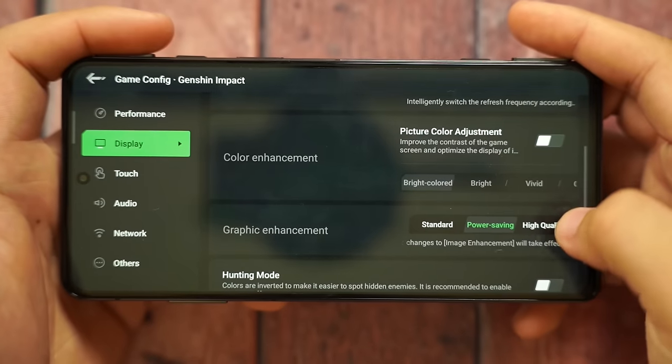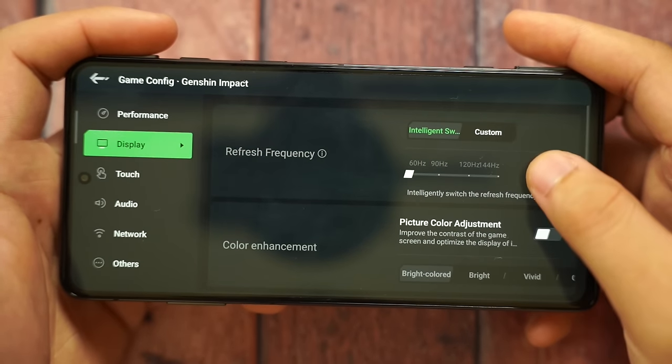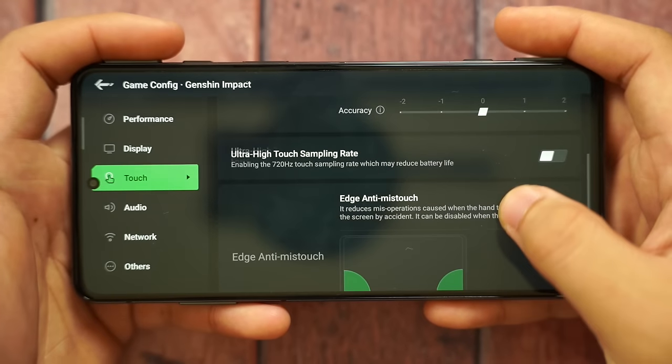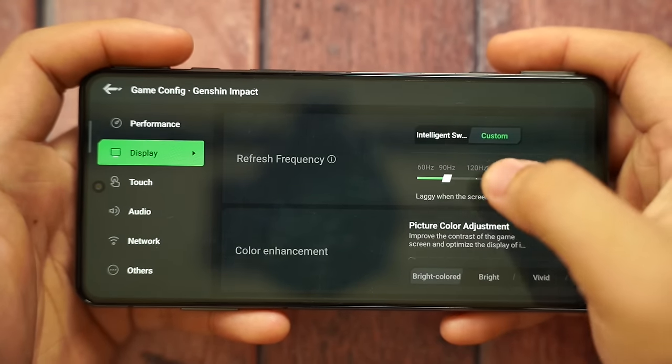There's overclocking through Ludicrous Mode, color adjustment for the whole game display — bright screen, vivid, or fully customized to be more colorful and vibrant. You can also adjust the touch sampling rate right here — from 720Hz down to 360, 240, and so on. This is incredibly advanced for gaming.